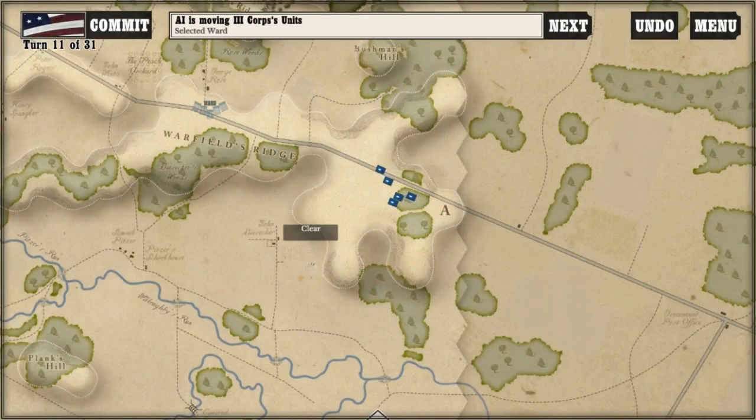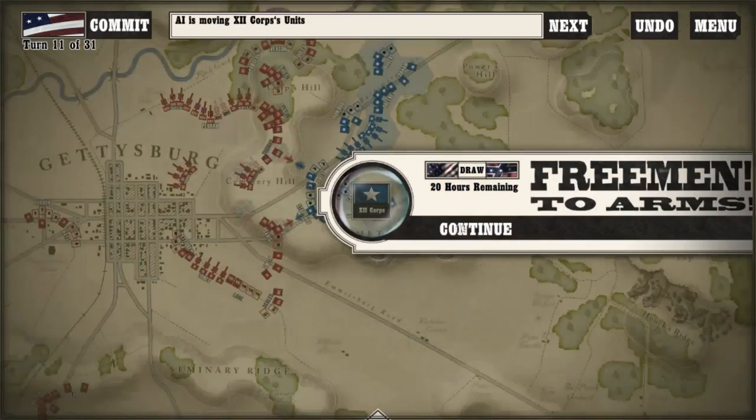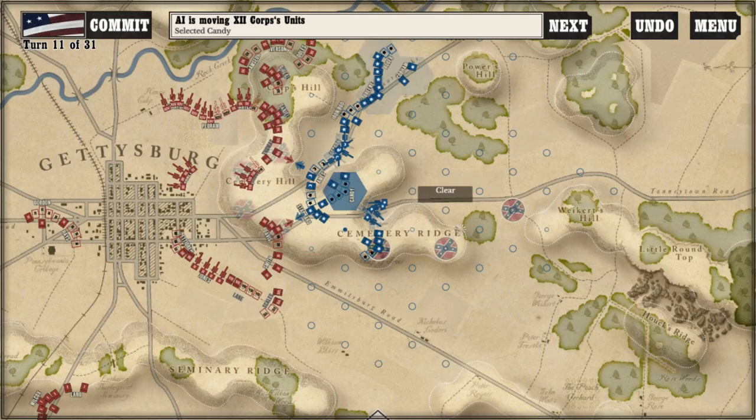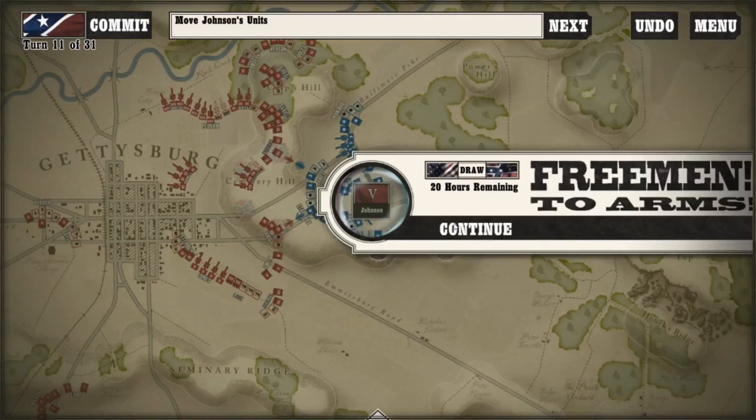Union III Corps just coming in. You'll notice the Union troops are still pouring in, which is part of my dilemma as the Confederate commander. I only have to hold two victory hexes and make sure my casualties are less than Union casualties. I've got more than two right now, so the question is: do I stay on the offensive or do I go to the defense and let him come to me? You can see they're grabbing the rest of those things out on Cemetery Ridge — very smart of them, kind of expected that.